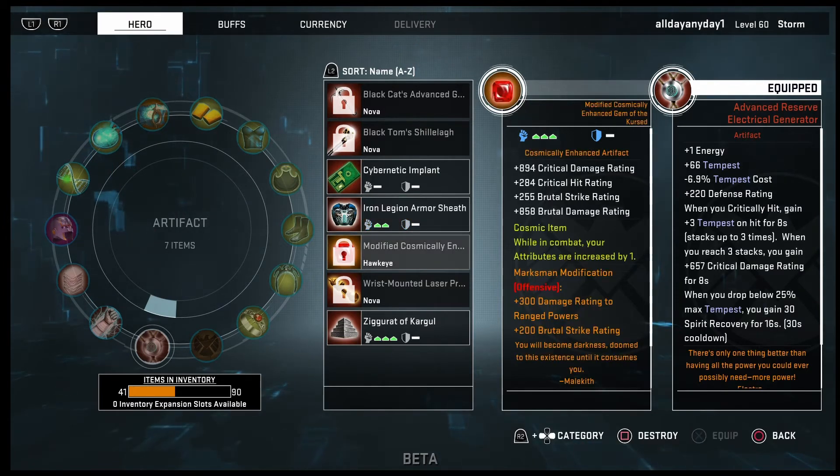Next is obviously the Gem of Cursed — or the Cosmically Enhanced Gem of Cursed. You gain crit damage, critical hit, brutal strike, and brutal damage. If you have the cosmic version, try to go for the bonus where while in combat all your attributes are increased by one. This is an obvious choice because of all four or five stats — it increases your damage output by a lot.